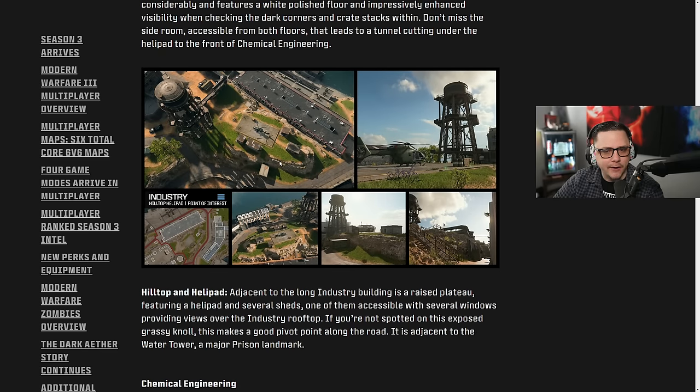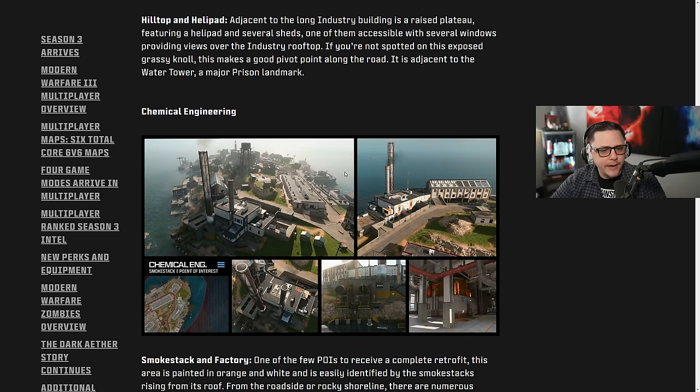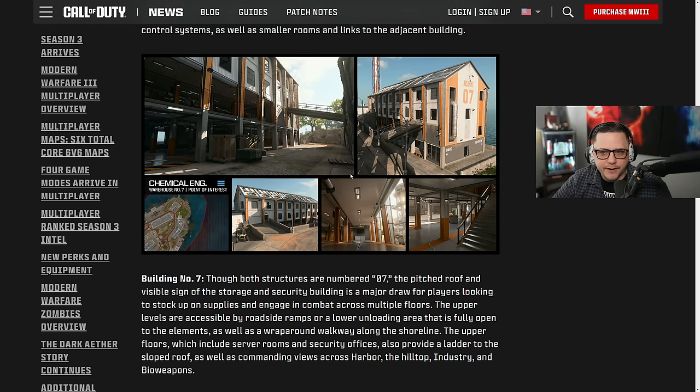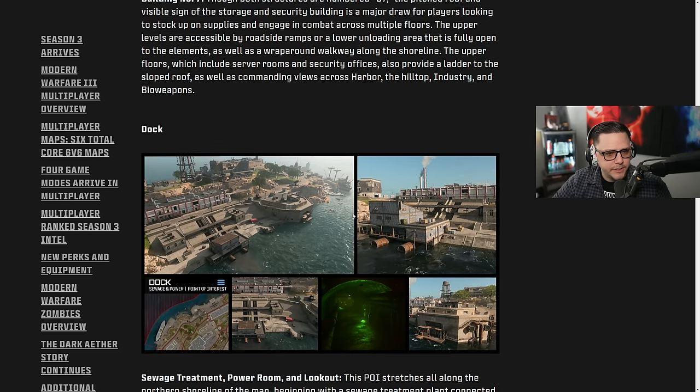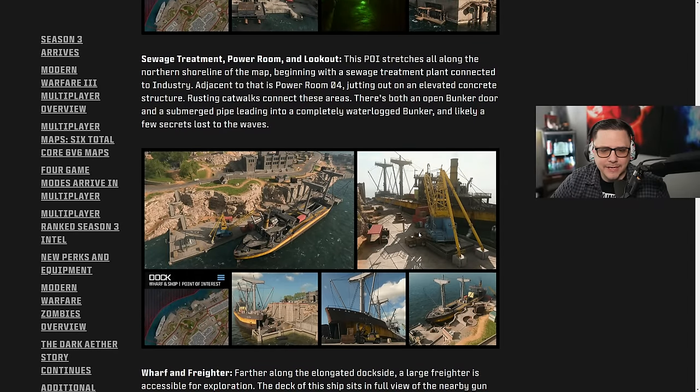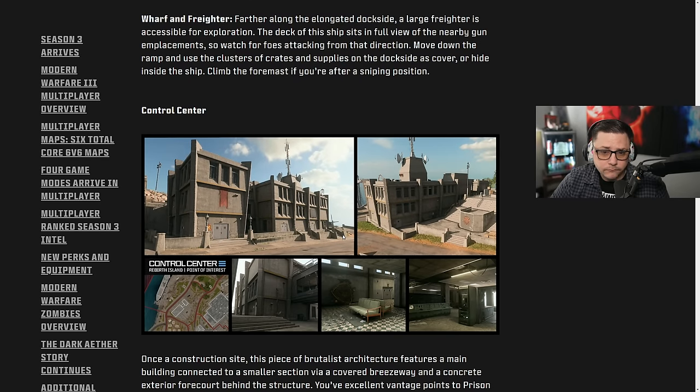The water tower area with the helicopter pad is still there. Chemical Engineering looks good from different vantage points — still got all the windows and they painted it up quite a bit. The dock has a new little walkway and two connectors added. It looks like there might be an underground section or tunnel — those weren't accessible before because in Warzone 1 you'd instantly die touching water, but now that's going to be quite different. Control Center still pretty much looks the same, with buy stations on the left.